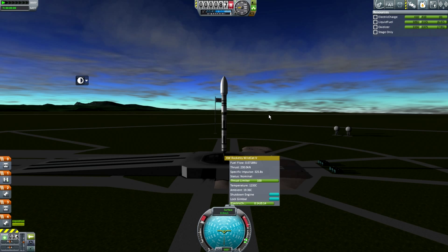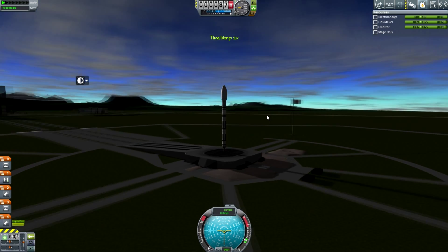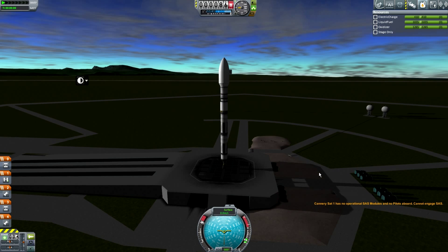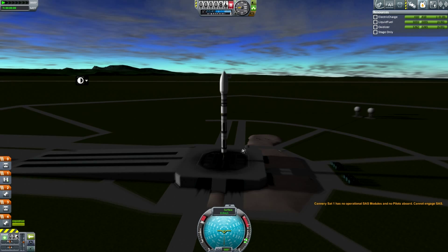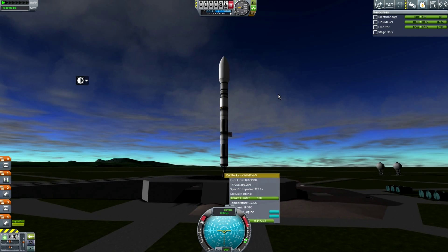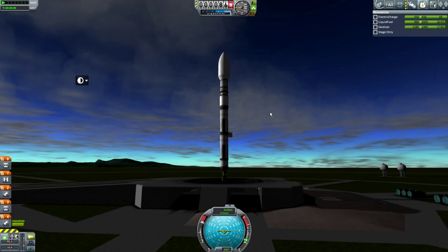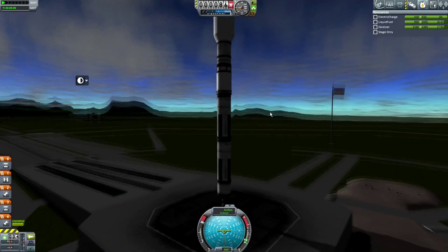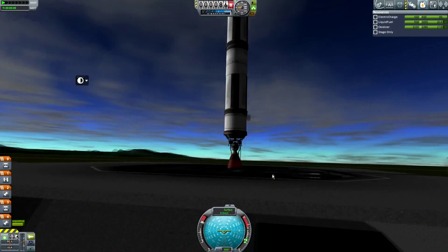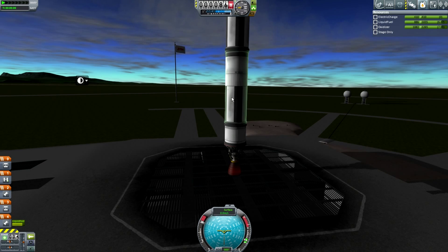I thought this was a thrust-to-weight ratio issue, but it's actually some weird glitch with the launch pad — my new launch pad which I spent a lot of money on. The engine is firing at full capacity, and I've launched this rocket before so it should work, but it looks like it's a tiny bit embedded in the launch pad. It might be a glitch in the beta, or maybe it's something with KW engines hovering above the pad.